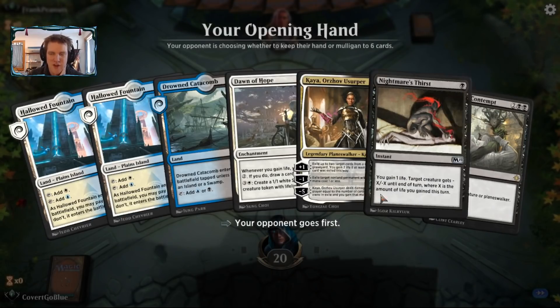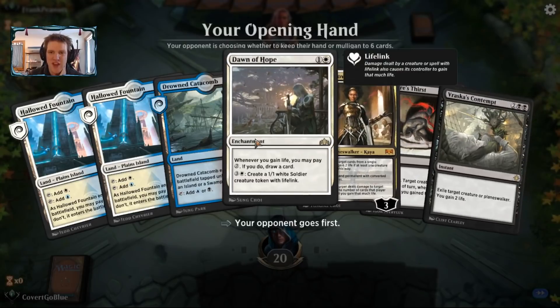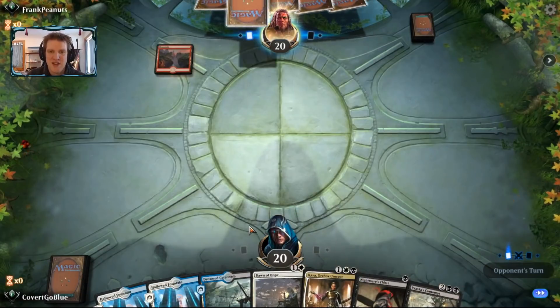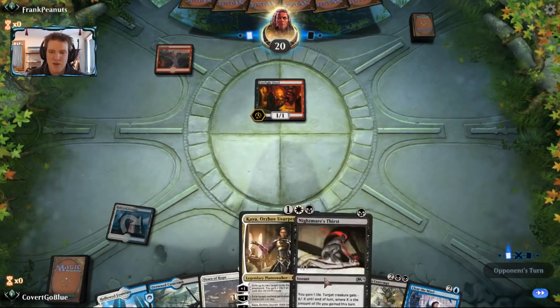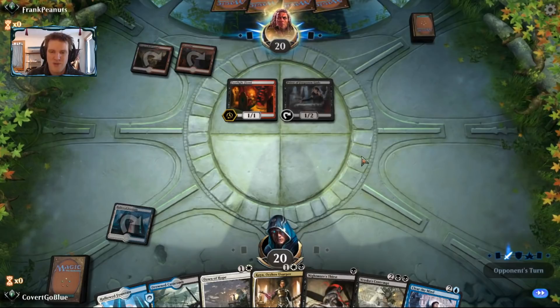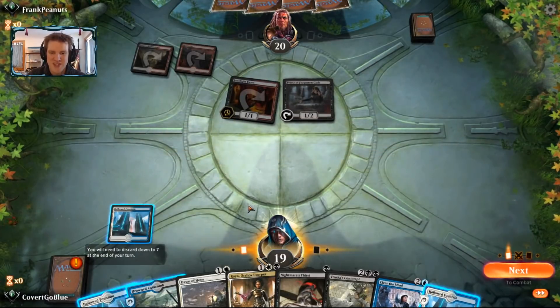This next hand is interesting. We have an early removal, a Kaya, which varies by matchup, and a Dawn of Hope, which turns all the life gain into card draw. I'll try it. Of course, there's always another red deck to battle. That's a Footlight Fiend, which can be exiled by Kaya, which is pretty sweet. Or killed by Nightmare's Thirst. And there's a Priest of the Forgotten Gods — our opponent is playing some kind of sacrifice deck, it looks like.